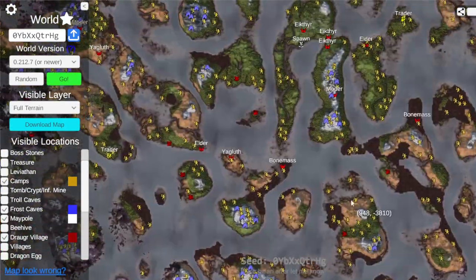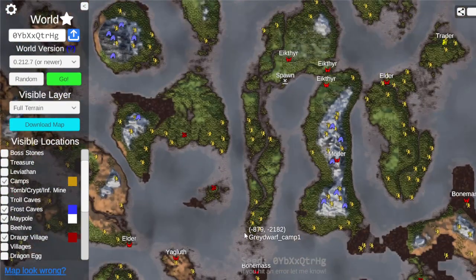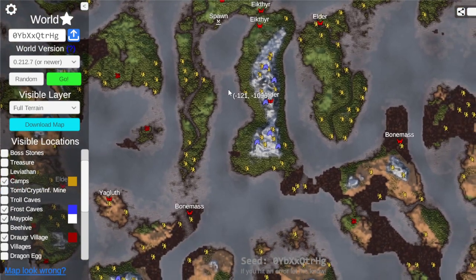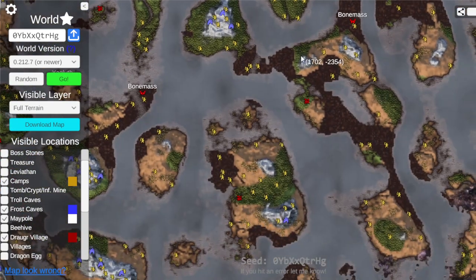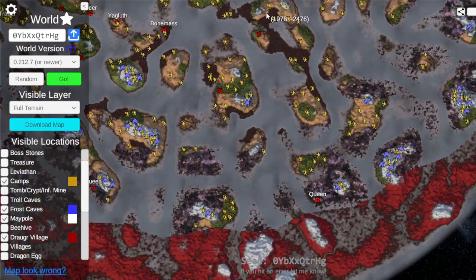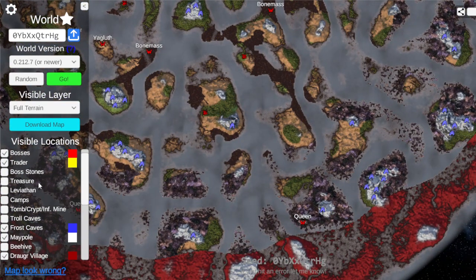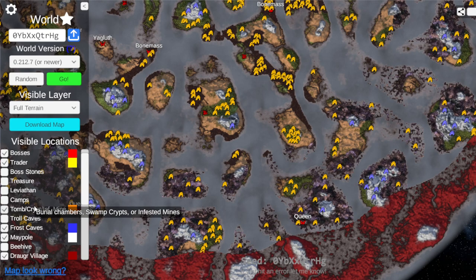Let's see if we can find anything else unique. This whole area is already really cool. Do we have a unique build spot? Maybe like a river through a mountain or something? Any sort of good views? Let's also get rid of camps and put on infested mines. Oh, we got infested mines — that's great.